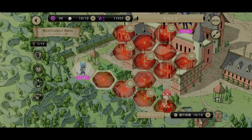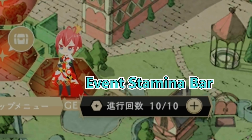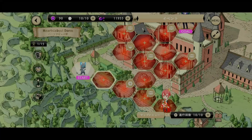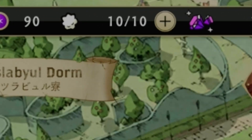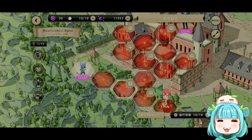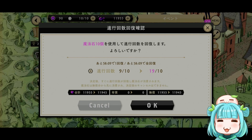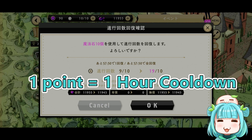First things first, you will notice at the bottom right-hand corner there is a bar, which I'm just going to call the event stamina bar. It has 10 out of 10, indicating how many spaces you can move. You can think of it like the lesson point bar — when you do one lesson, it consumes one point. So when you move one space forward, you will have to complete a battle. Just like when you complete lessons and have to wait for your lesson points to recharge, the event stamina bar will also recharge. However, it requires one hour for one stamina point to be recovered.